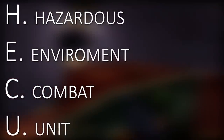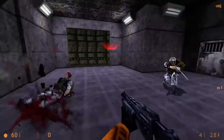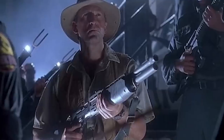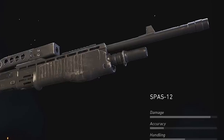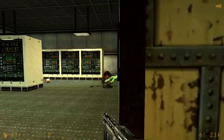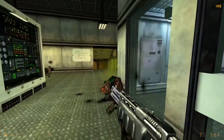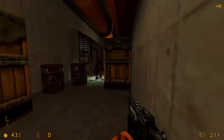At number 10 is Half-Life's HECU — that's Hazardous Environment Combat Unit — SPAS-12. For the most part, it's a standard SPAS-12, a gun that's been in basically every movie, basically every video game, either officially or unofficially. So what makes it so special in Half-Life? This one's basically all in presentation. It's got good range, it's strong, it's versatile, it's a little slow, but in a powerful feeling, kind of satisfying way.